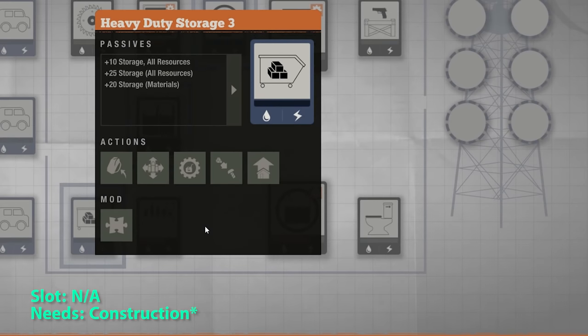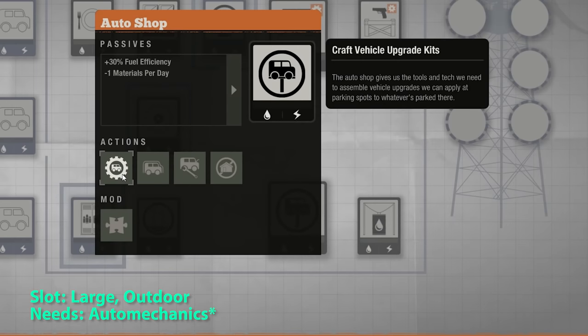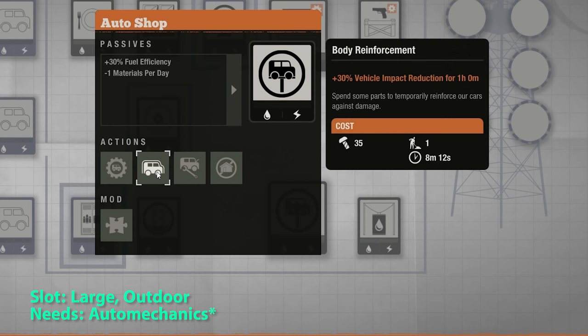For heavy duty storage, you get 55 storage for materials and 35 for the other resources. Refrigerated storage gives you 35 for materials and ammo, and 55 for food and meds. The auto shop provides better fuel efficiency and lets you craft vehicle upgrade kits — light, medium, and heavy. You can also purchase impact reduction and loudness reduction.